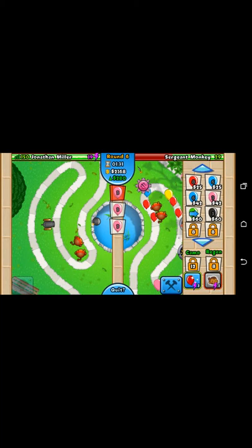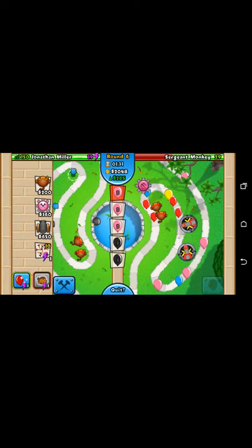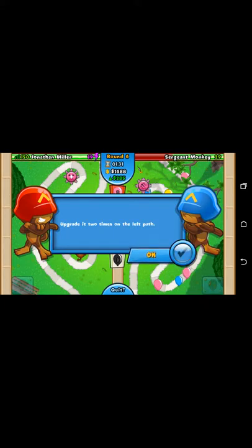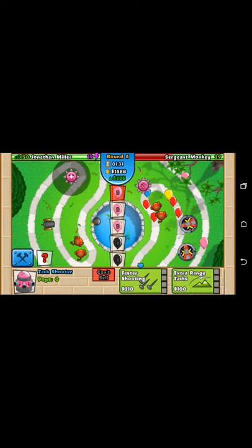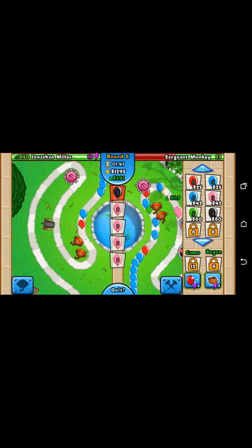Every time you spawn a balloon, it'll up your income, and you need that income up so that you can get more towers and stuff. Your income for every ten seconds will go up, so you can get more balloons and powers. So now there's some spam pink balloons at them for now.